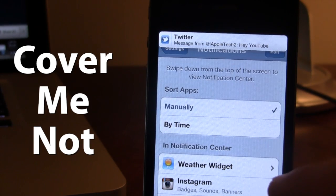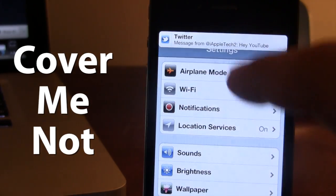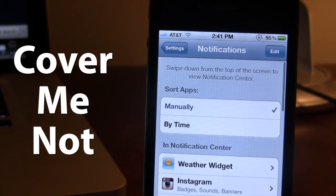If you wanted to click on it but not actually click on the Twitter message, it's kind of hard if you just want to ignore that. Cover Me Not allows you to push down the app that you're in so that the notification does not get in the way.